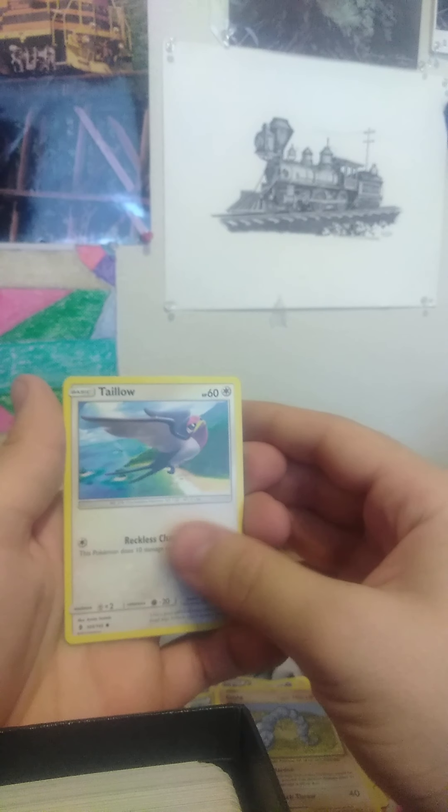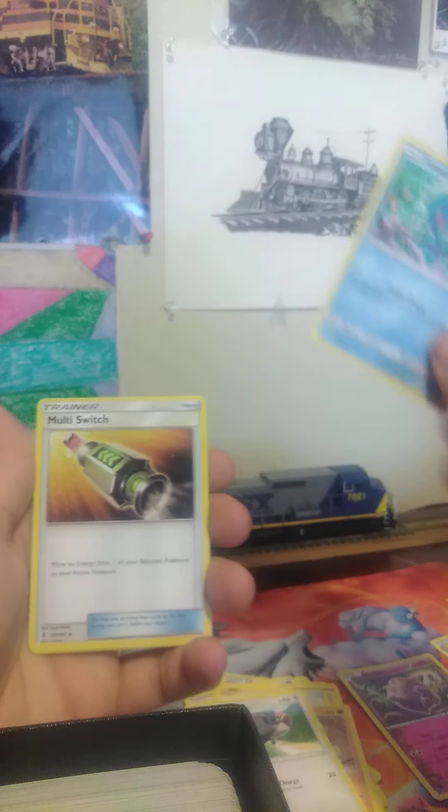We're going to do the packs, and the mystery card's going to be last. We got a Torchic - and Torchic, you are a bird, so you're going to fly - a Max Potion, and a Rockruff. Nothing good out of that one. Next pack: a Tentacool, a Multi-Switch, and another Clefairy.